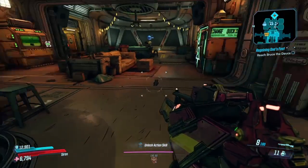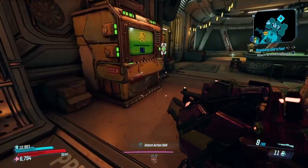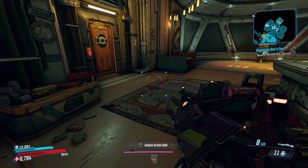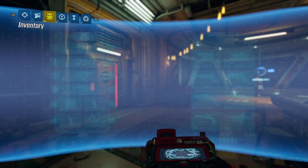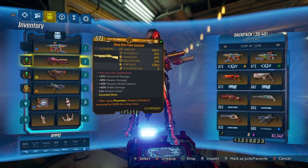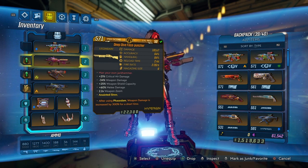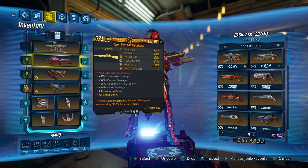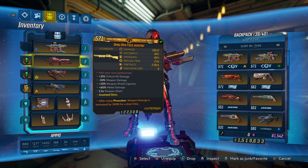Yo, what's going on guys, Dinero and Diablo here. Today I'm going to be showing off my Melee Amara build. For this build, you're going to need mainly the Face Puncher — either an x7 or x14. I like using an x7 because it doesn't waste as much ammo, but you can use whatever you want.